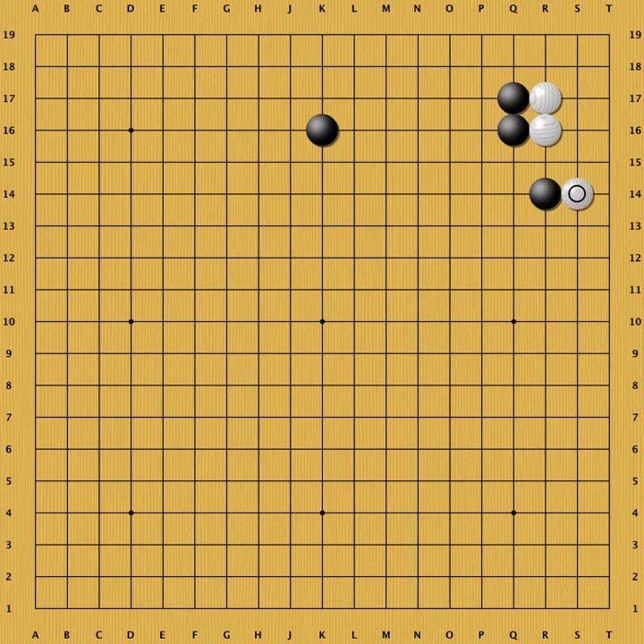At this point you can play tanuki. If black plays somewhere else, the following exchange can be expected on the right side. White makes a very solid shape and takes territory on the right side. However, black gets the chance to play tanuki once again.